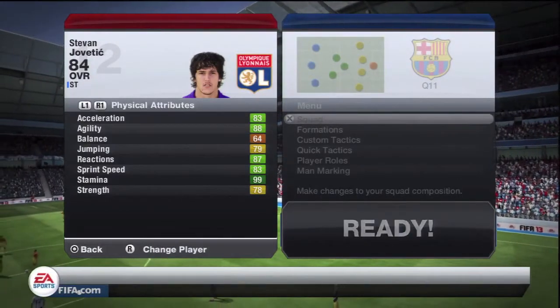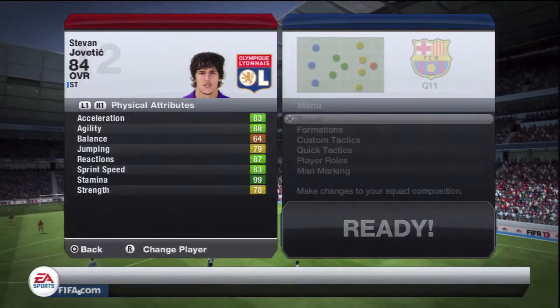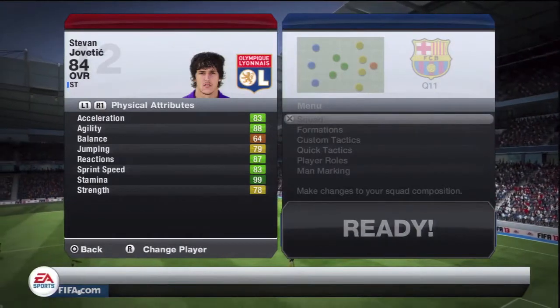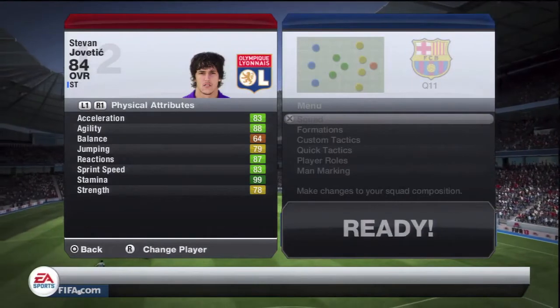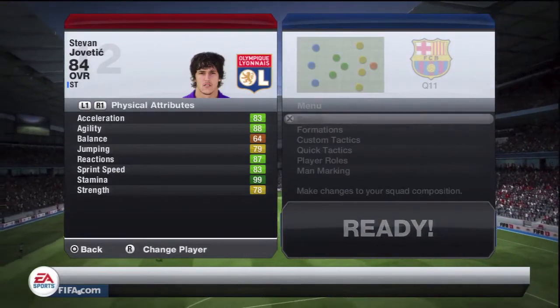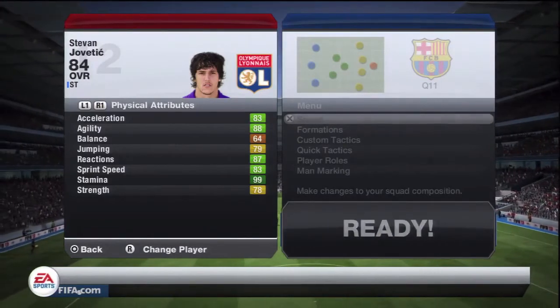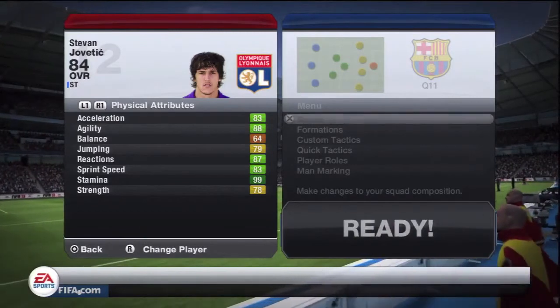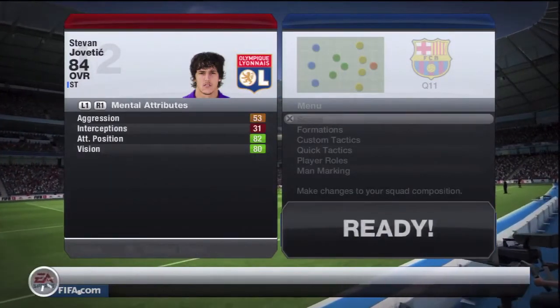His acceleration - I mean, it's not amazing. He's only got 82 pace, so 83 sprint speed and 83 acceleration, so his acceleration should probably bump up. But it's the little things - it's like the 99 stamina, the 87 reactions, and 78 strength isn't that bad for a player who's only 6 feet tall. He just knows his vision and his attacking positioning and everything.